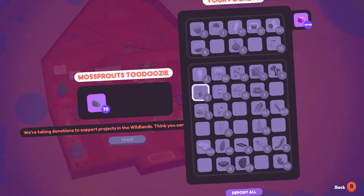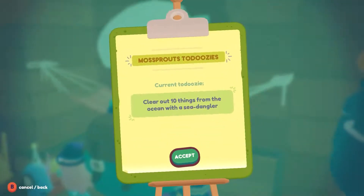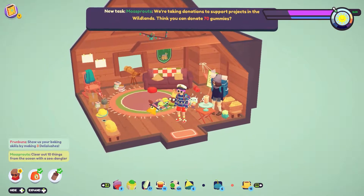For Pete's sakes. Okay, this way and then down. Yeah, really? Yeah. Okay, so that's six tokens. That's nice. Clear 10 things from the ocean. Okay, so we got that — we can do that. And what do we have? We got beanies, rain hats, green sunglasses.